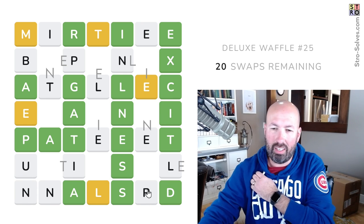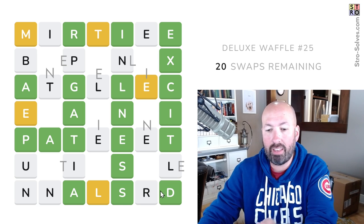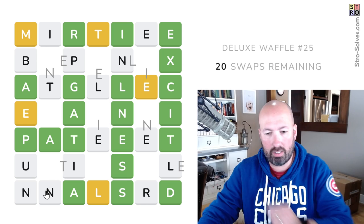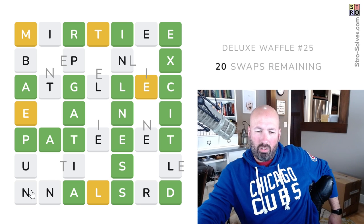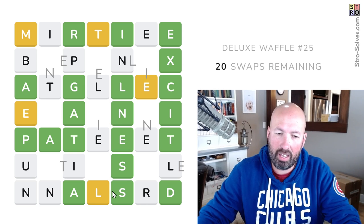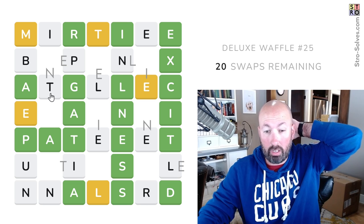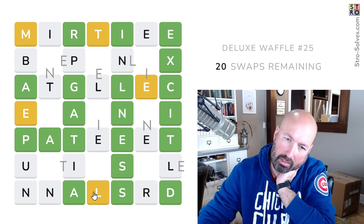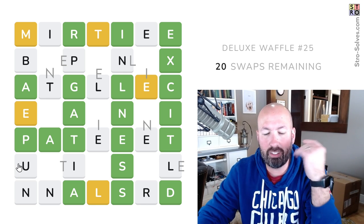Now this almost has to be an E as well, because we've used up our one I. So we have no I's around the outside, no A's — all we have is E's. Between the S and the D, it almost has to be an E. So this is something-E-D. We do have an L. We could do pleased, but it would have to be EA instead of AE. We just don't have very many options. Oh, we have a U! There's a U — I completely missed that.